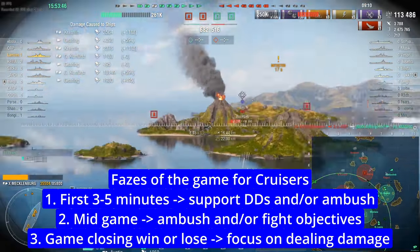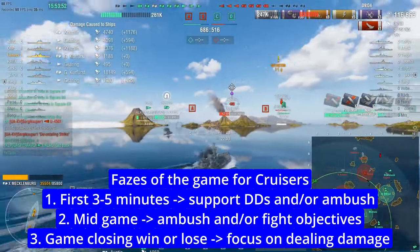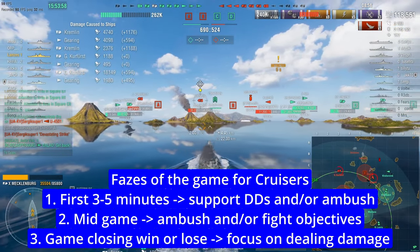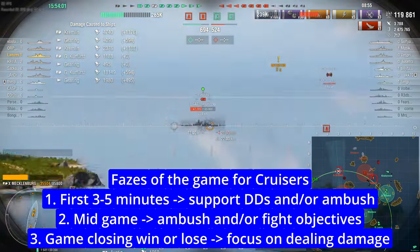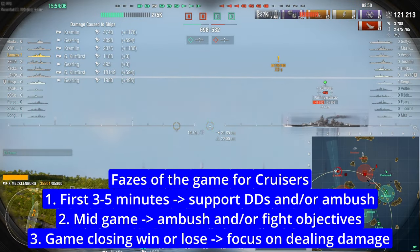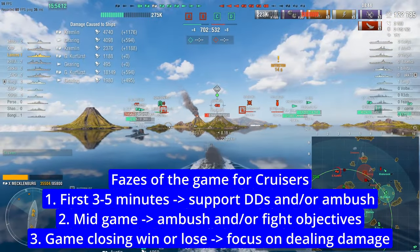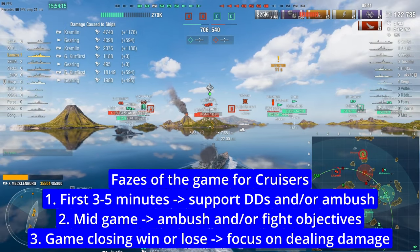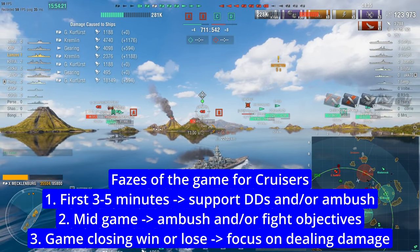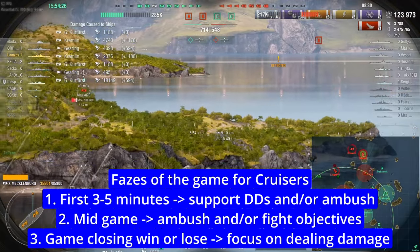There are times you have more potential to do damage when the enemy is pushing and winning, because as a cruiser you don't have battleship range and sometimes you just stay behind without opportunity to shoot. Phase two is concealment ambushes or fighting objectives depending on the situation. Phase three — the closing phase — is usually when I do the most damage, whether I'm winning or losing.